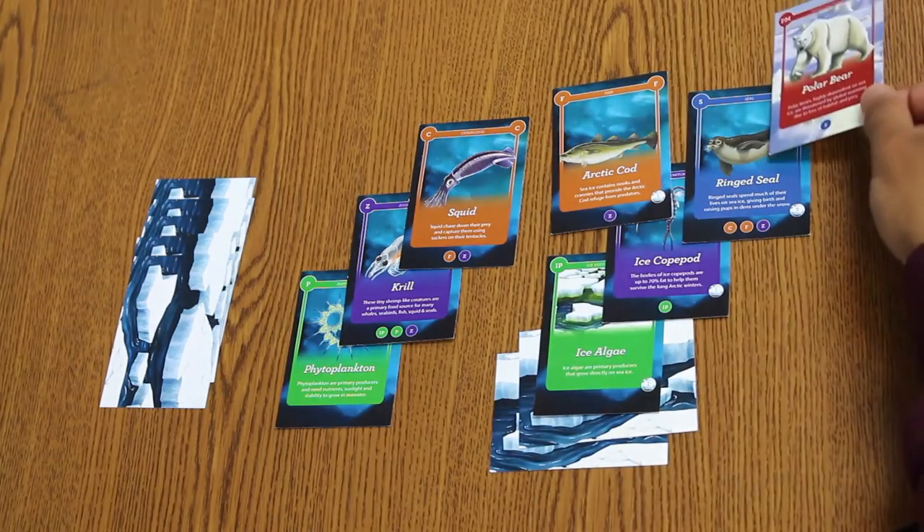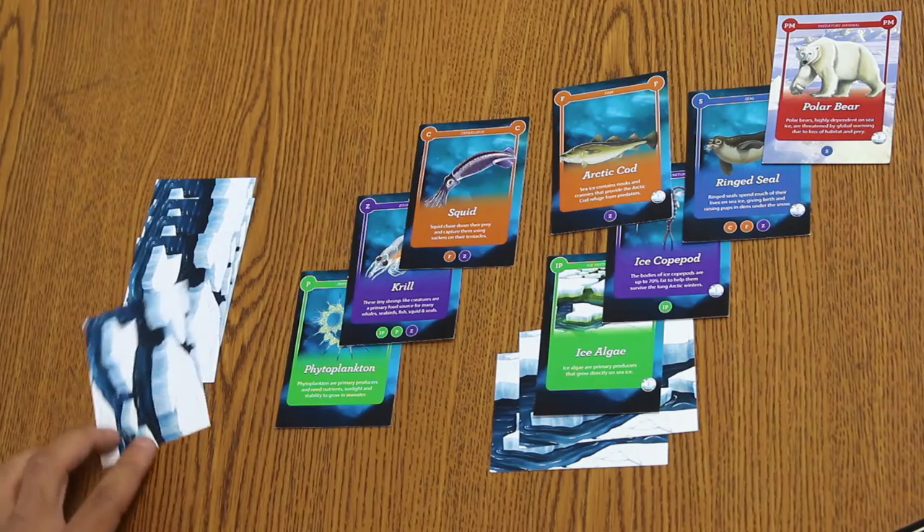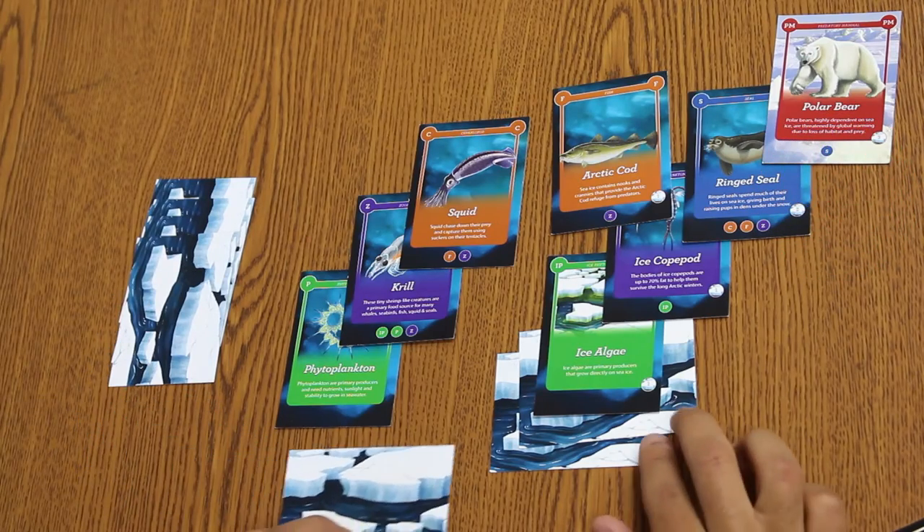But if a species that requires three sea ice, such as a polar bear, were added to the food chain, then we would need a third sea ice card at the base.